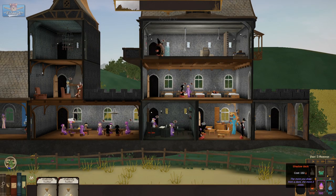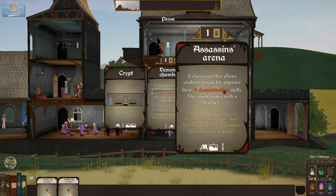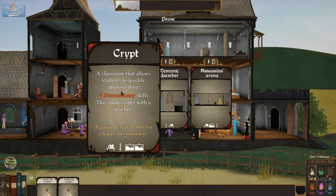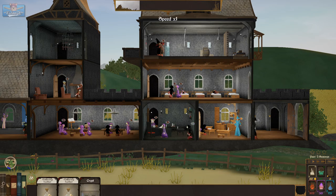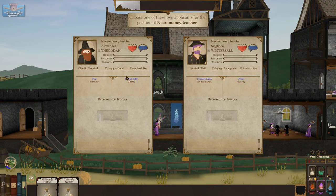We have three milly-wing feathers — you can't use three of the same. Let's get some more cards from the shadow deck. We take a crypt — quickly improve necromancy skills — and we'll put that on top. The teacher will be Alexander Theoden.